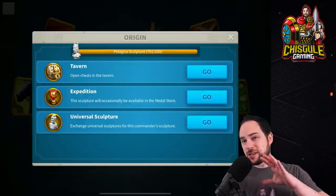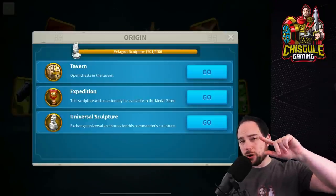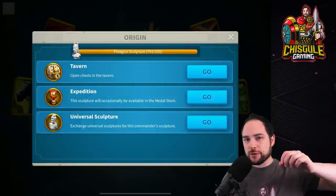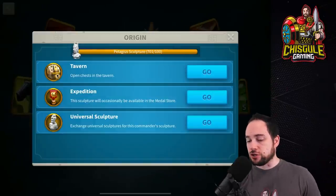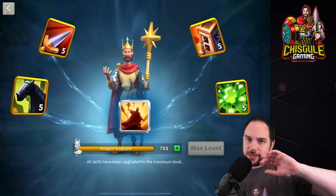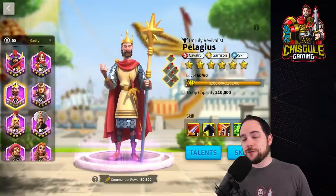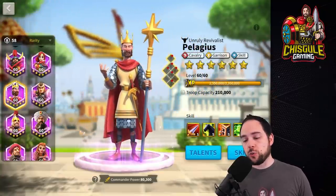Keep in mind, my top three priorities for your epic commanders are going to be Joan of Arc, Boudicca, and Sun Tzu. After you've done those three, you have the flexibility to work on a commander like Pelagius, who can also serve as the garrison for your city — which I think is a pretty solid choice as the fourth epic commander you go and work on.